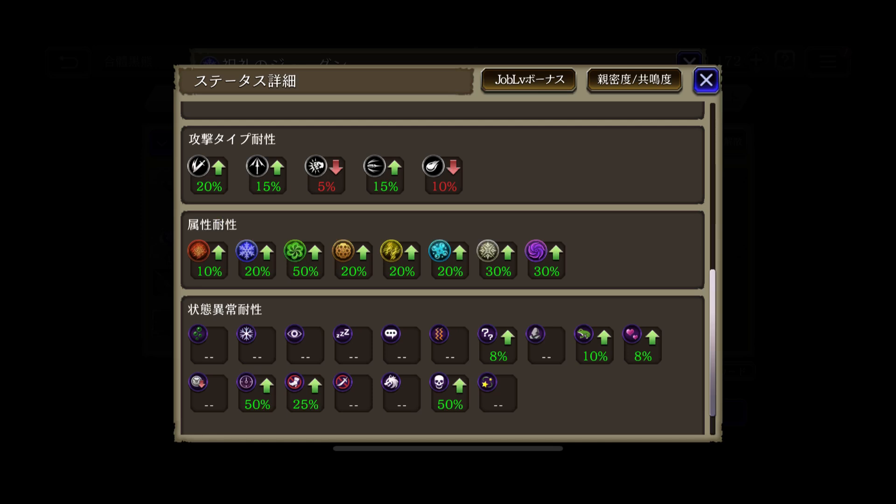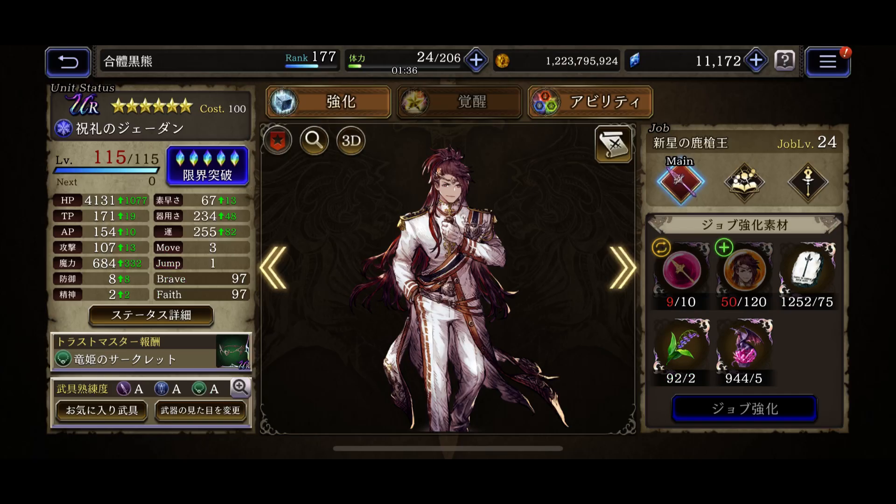One of his main job passives gives him plus 10 resistance to all elements. Also, his spear gives him an additional 10 elemental resist to wind, dark, and light. This is how his resistance is looking. I already did a video testing his hate reduction skill — check it out if you want to know how it works. I did find some potential issues with his kit. The most glaring ones are accuracy and AP management. His buffing priority is also a little weird — he would use his magic up and AP recovery self-buff before his 10k physical barrier ability. I will have all his potential issues figured out in his 1.40 review.